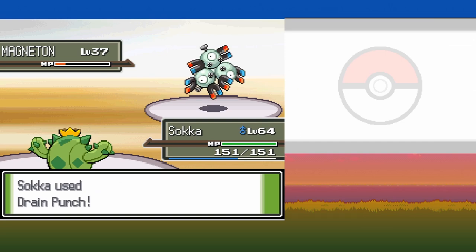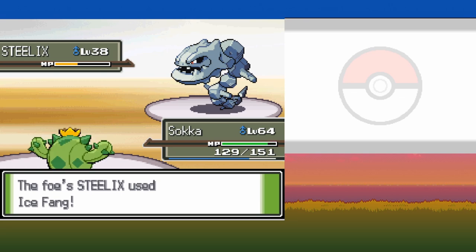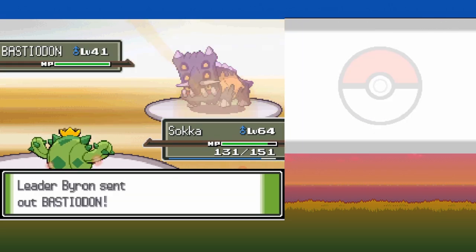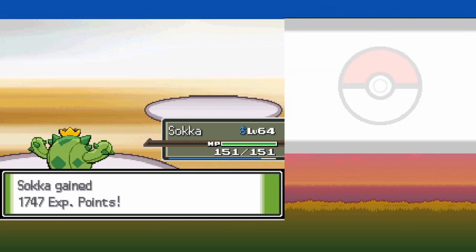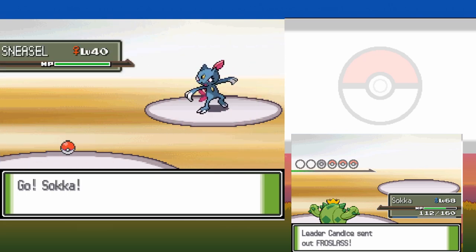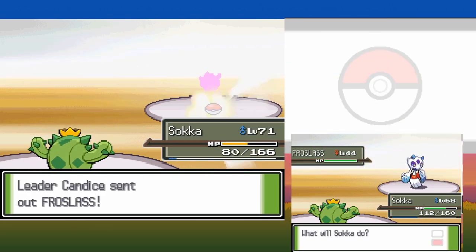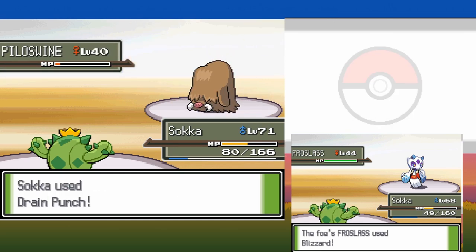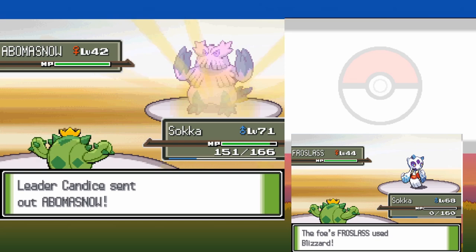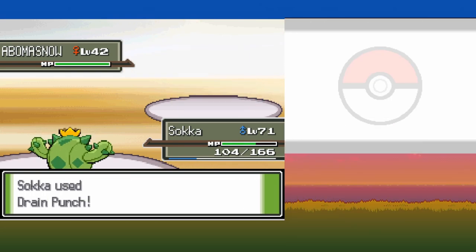While fighting one of the Ice trainers, we ran into a Scizor — a level 40 Bug/Steel type that was able to one-shot us with X-Scissor while being 24 levels weaker than us. One of the Elite 4 members uses Scizor, so this is something we'll need to remember. I've never had issues with Ice types until this gym. Candice's Froslass is able to use Blizzard successfully each time despite it only having 70% accuracy. Once we reach level 70 it seems like we can outspeed more often. Drain Punch works really well against her team as we can heal off the majority of damage we take from them.